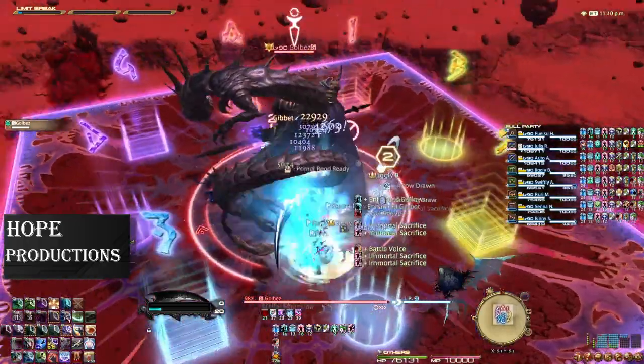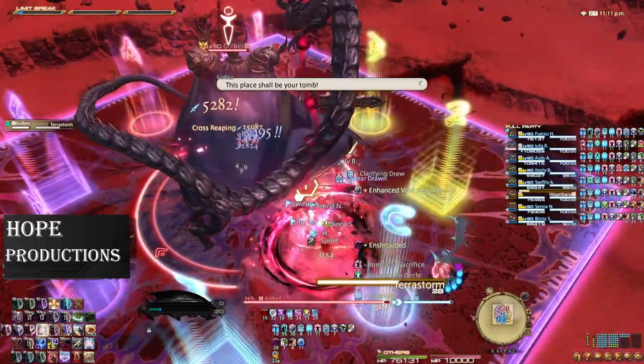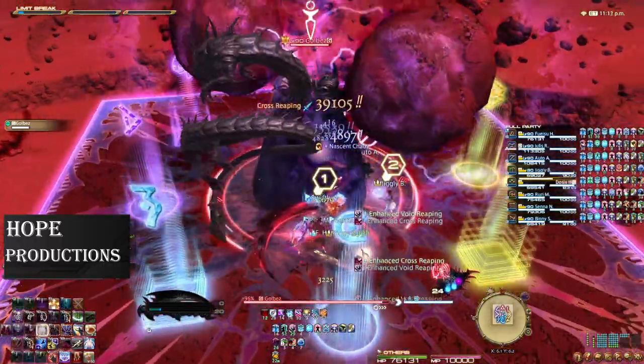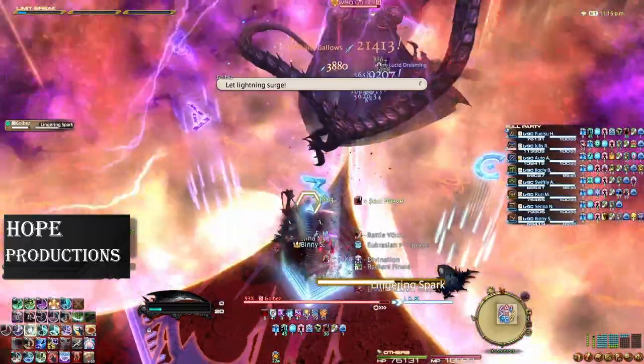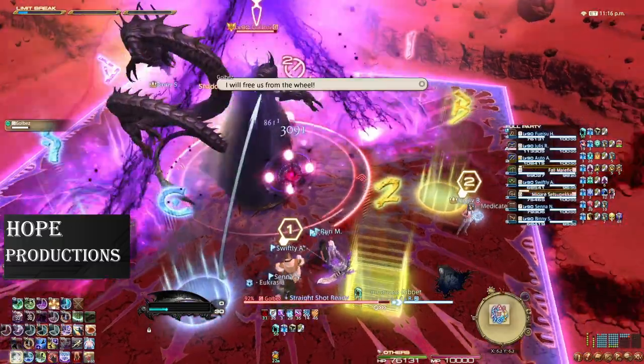Jumping into the fight, Golbez will start off with Terra Storm. This will spawn two meteors on corners opposite each other that explode in large AoEs. Dodge to an adjacent corner and wait for Lingering Spark. The end of this cast will leave a ground AoE that blows up shortly after, so make sure to move once the cast bar is finished.